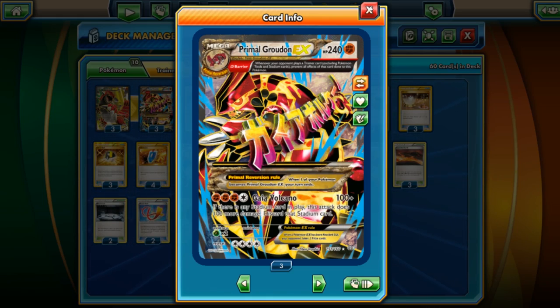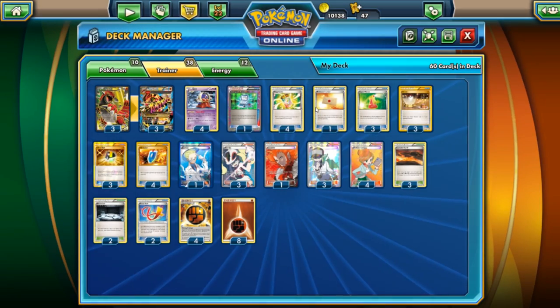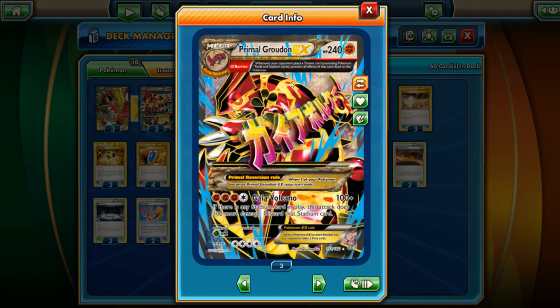We're going to heal off damage, so we're adding in Super Potion — a card that hardly sees any play — but it actually works in this kind of deck because Super Potion takes off an energy, and you can always Mega Turbo the energy back. That's kind of neat, and that way we can keep Primal Groudon in tip-top shape.